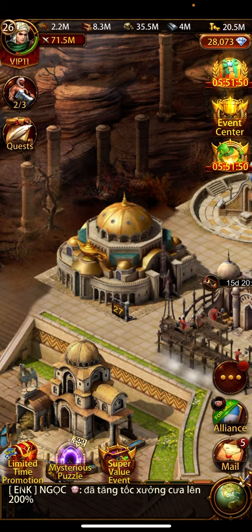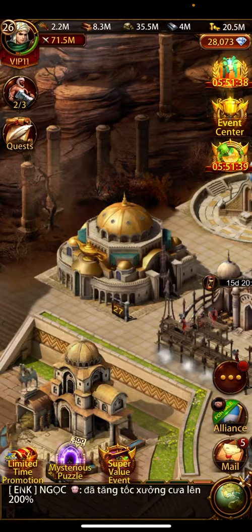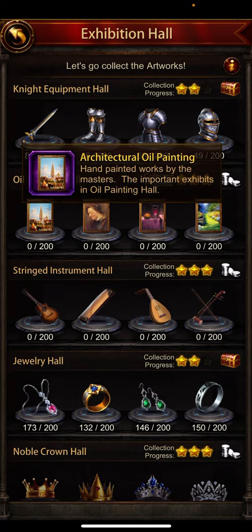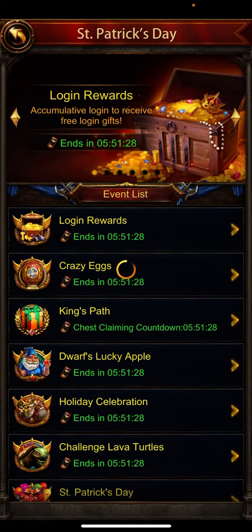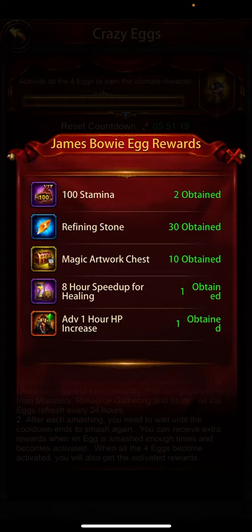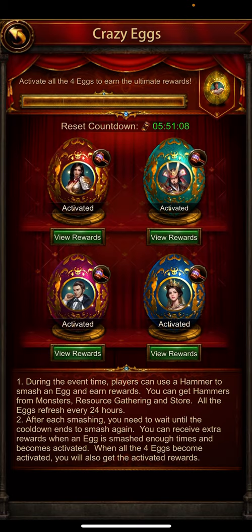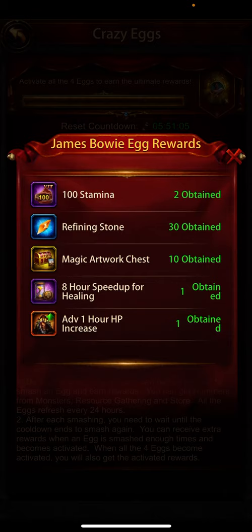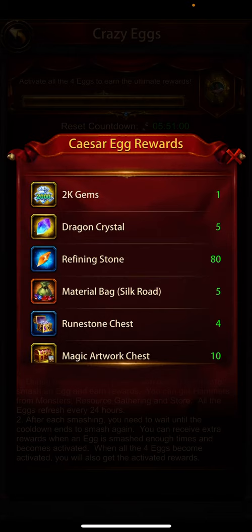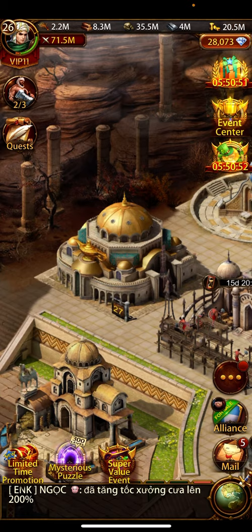Anyway, let's talk about the Art Hall benefits. I don't have Art Hall fragments at the moment — I've used them already. You receive these fragments from daily tasks like killing monsters, and cracking eggs also gives you some Art Hall fragments. You can see the magic artwork chest here — when you smash six eggs you receive these magic chests, and when you activate all of them you get an extra magic artwork chest. When you open these chests, you receive the art fragments.